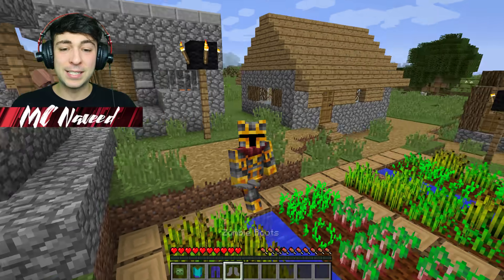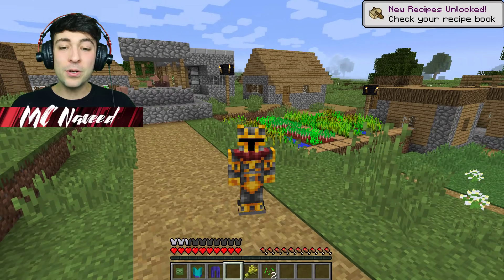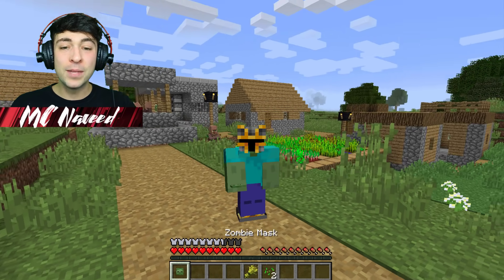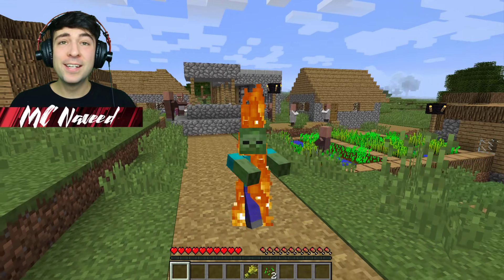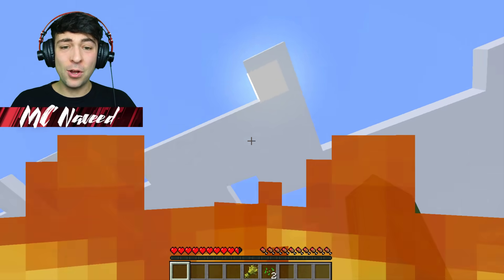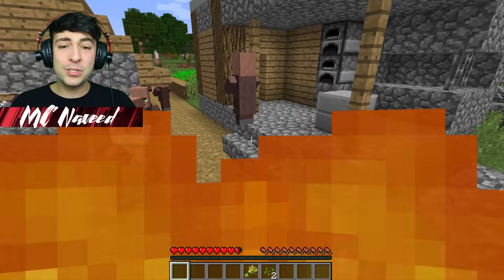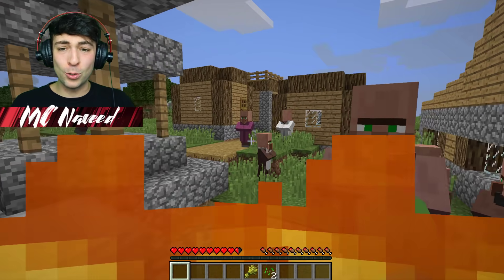I'm actually really excited for this. Hopefully we can go ahead and be super prepared. So we put on the boots, the pants, the chest plate, and the final item — the zombie mask. I think it's worked. Wait, we're burning in the sunlight! I don't think it's gonna be nighttime anytime soon, so all we have to do is stay indoors until it becomes nighttime. This is awful.